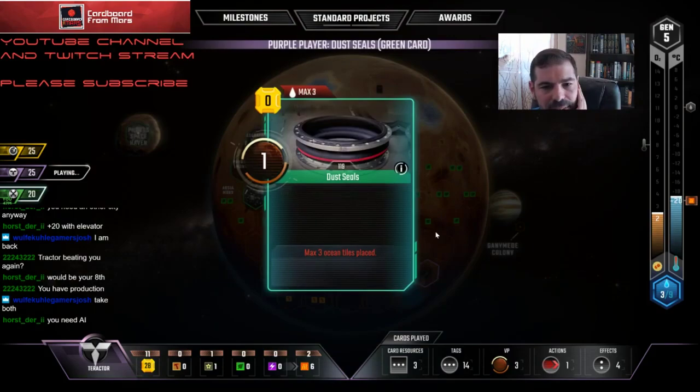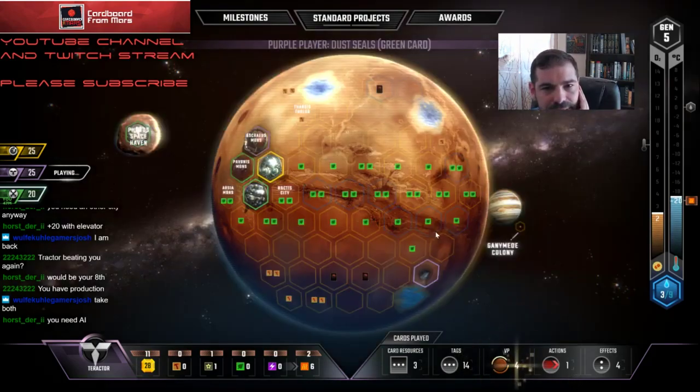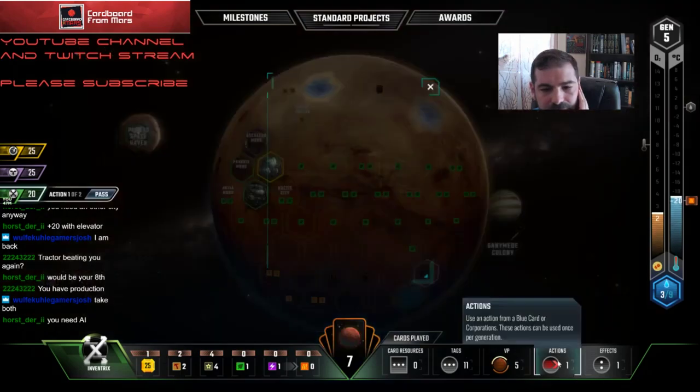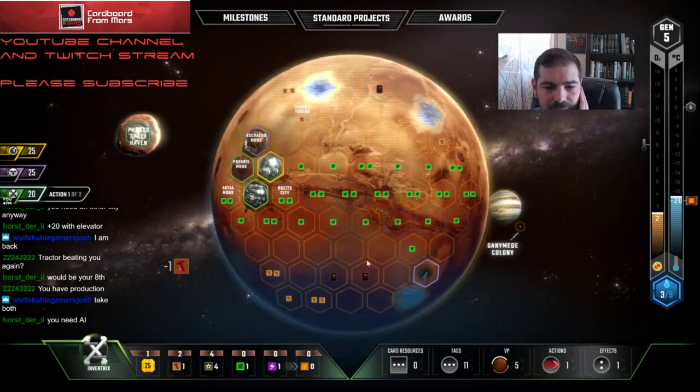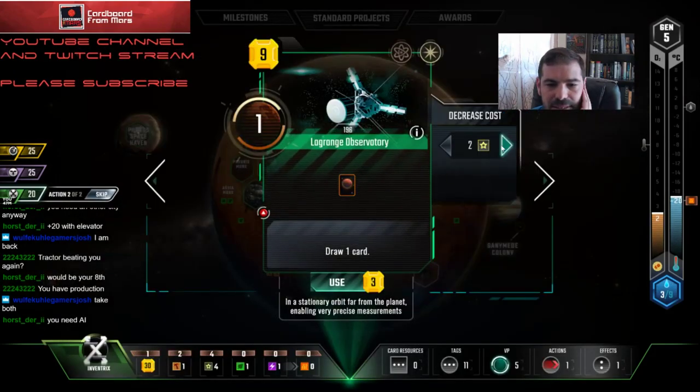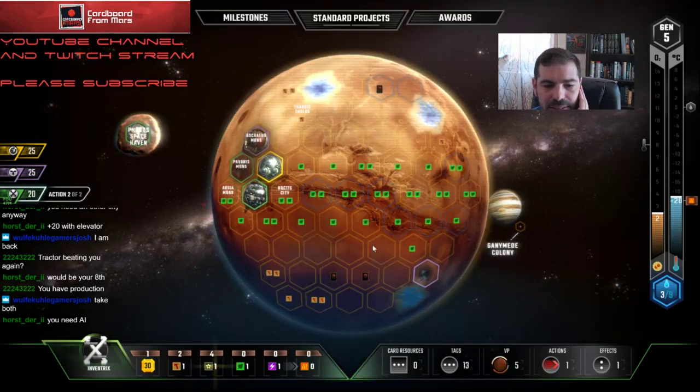I'll start off with LaGrange. I'll start by selling this steel before somebody takes it from me, and let's go ahead and get LaGrange down.